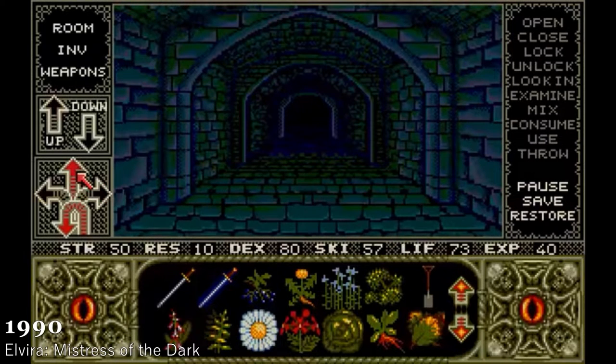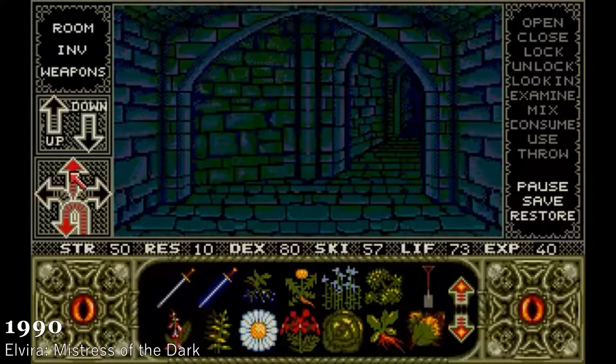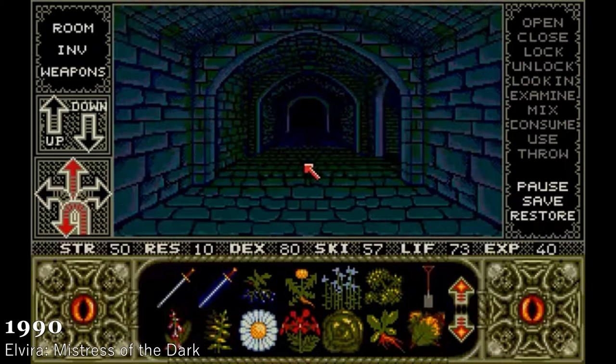Elvira Mistress of the Dark is a survival horror game that has you playing as Elvira the witch as she goes around her castle. It was one of the first players in the point-and-click genre, which was pretty interesting. It actually had different elements too, like being able to drag items around, which were new at the time. It had a lot of cool elements that you'd have to use to take the castle back from the monsters.